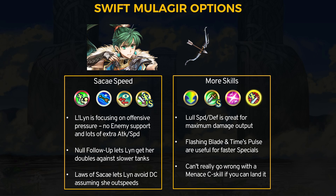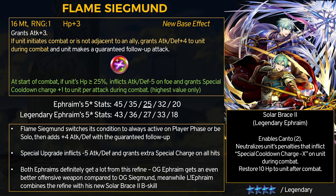Swift Mulliger also provides some actually decent combative effects. For our second legendary refine this month, we have Legendary Ephraim's Flame Sigmund — he's a lance cavalier, but OG Ephraim who is a lance infantry unit can also get Flame Sigmund for infantry divine doom. This is the last shared weapon to get refined. Flame Sigmund got a buff to its old effect: instead of needing more enemies nearby than allies, now it procs if Ephraim initiates combat or if he's by himself, and it grants plus 4 attack and defense in addition to the guaranteed follow-up.